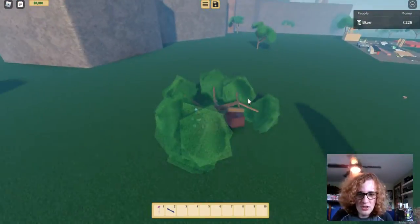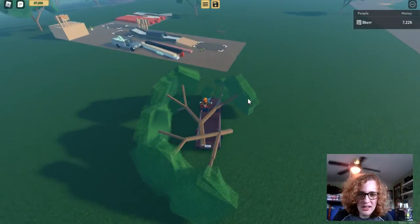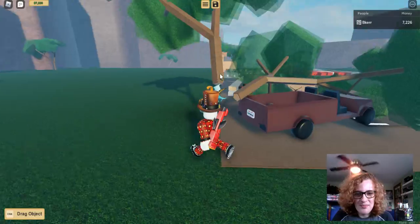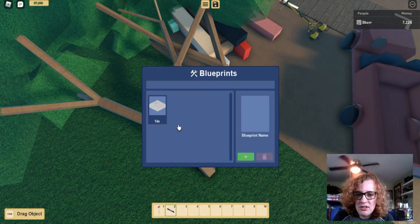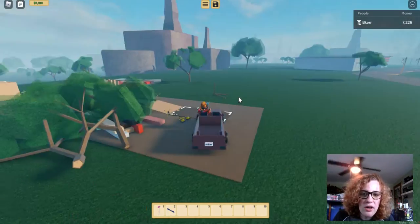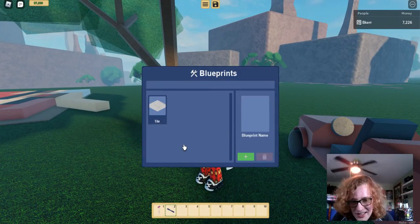So I got two trees in my truck, bringing them back to my base where I can process them and then sell them. Okay, two trees — this one's a little too long so I cut this branch, and there we go. Get a few more trees and then I will process them.